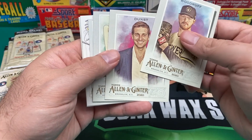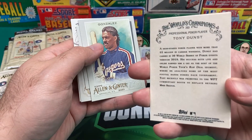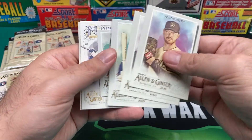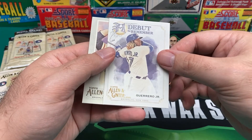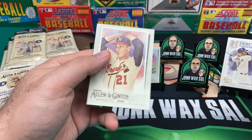We got Woodruff. We got Dunce — a personality card, I'd imagine. Professional poker player Tony Dunce. Just what I wanted. We got Juan Gonzalez. And then for the Mini we have Harvey. Debut to Remember — Vladimir Guerrero Jr. I guess we'll put him there for now.